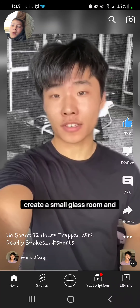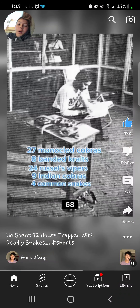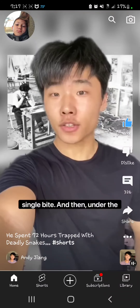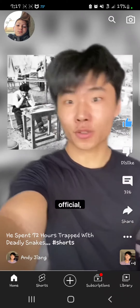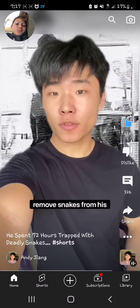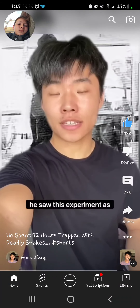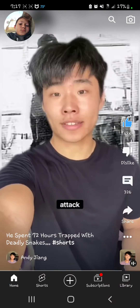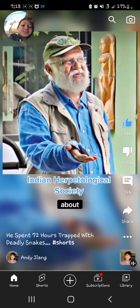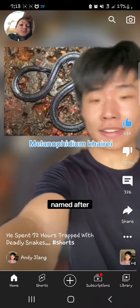Neelam Kumar decided to create a small glass room and fill it with 72 different snakes, 68 of which were so venomous they could easily kill him with a single bite. Then, under the supervision of a Guinness Book of World Records official, he stayed in that room for 72 hours straight. Incredibly, when he came out he was completely unharmed. Since he had to gently remove snakes from his body every time they got too close, he saw this as proof that snakes would only attack if provoked. He went on to start a non-profit in India that protects and spreads awareness about snakes, and even had a new snake named after him.